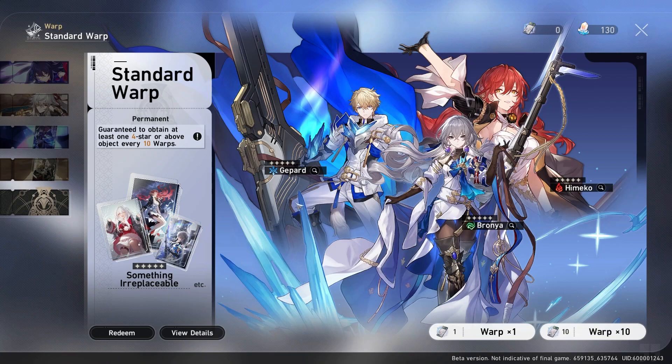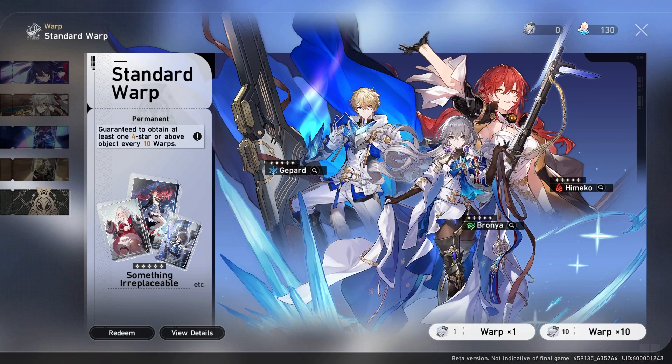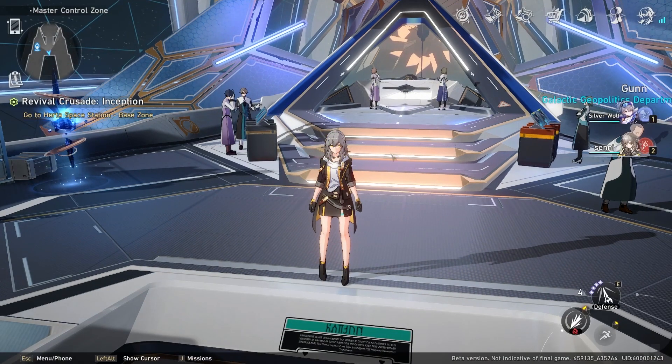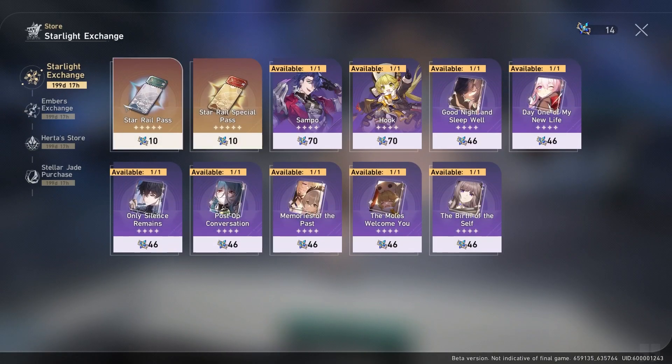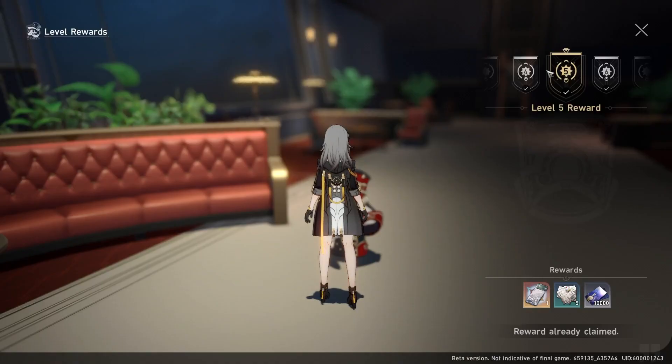Another reason why you shouldn't spend your Stellar Jade is that — and we'll talk about this more with the featured banners — there is no guarantee you will get any specific 5-star. There's a guaranteed pity count where you will get a 5-star, but that 5-star is a 1-in-5 chance of being any of those characters. So if you want Bronya, you could pull all you want on the standard warp but you might get two Gepards and a Himeko instead. You will never be guaranteed to get Bronya. The featured banner and the standard banner also use different passes, and you get those passes from the store on a refresh cycle.